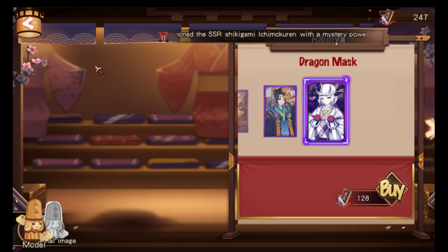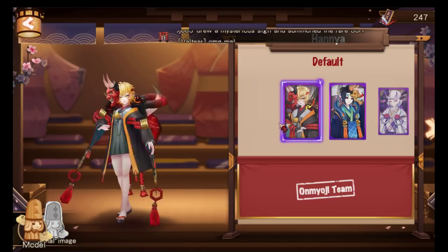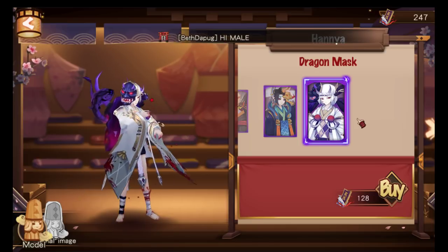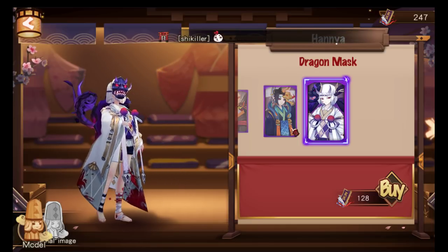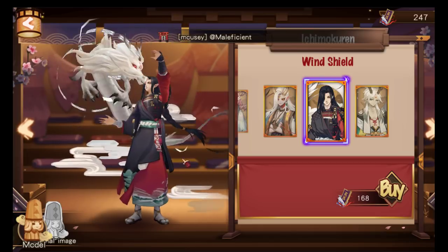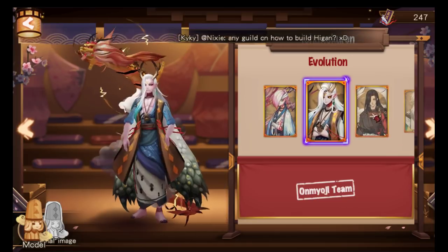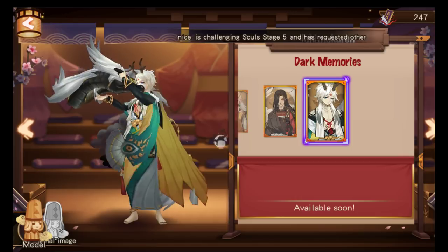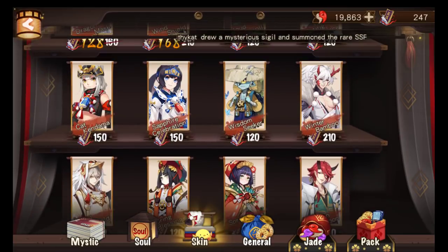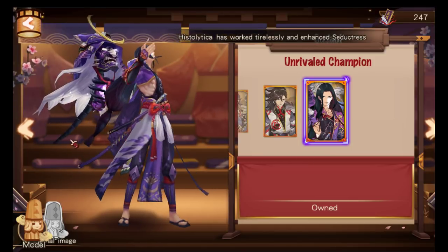Here's the Hanya skin — this is how Hanya looks normally. As for Ichimoku Ren, he looks a bit like Susabi with a dragon. Checking whether Susabi has a dragon — no, Susabi has the demon general design, not a dragon. Ichimoku Ren also looks somewhat like Shishio. They're somewhat similar-looking designs.